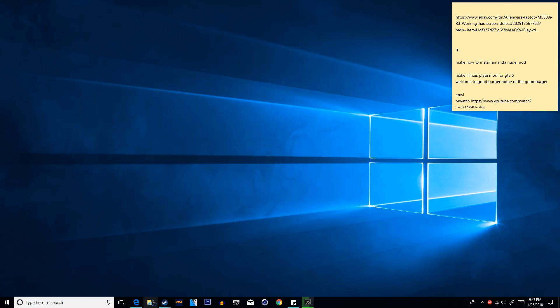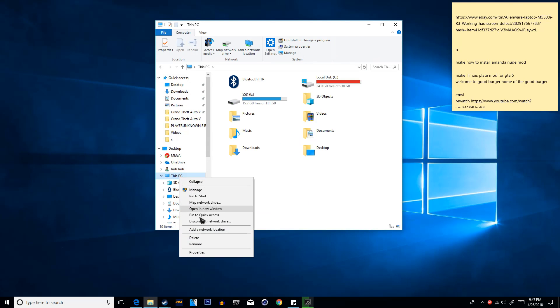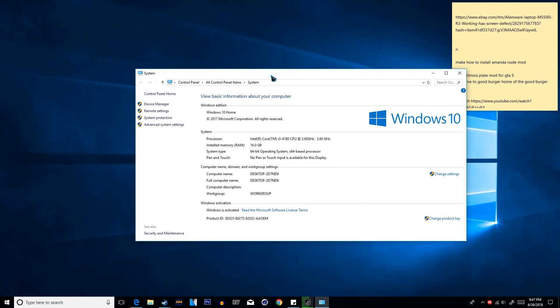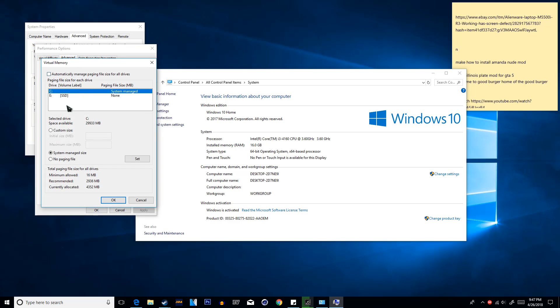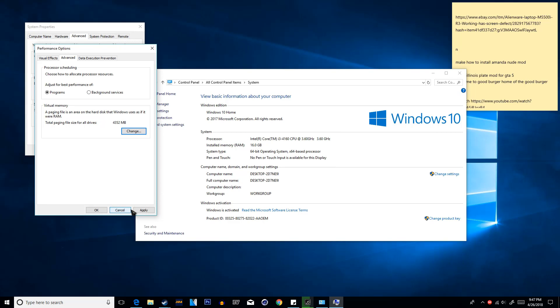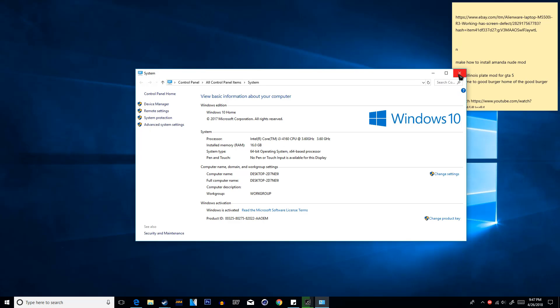Go ahead and open up File Explorer, right click on This PC, and then click Properties. Now click Advanced System Settings, then click Settings, click Advanced, and then click Change. Make sure you have Automatically Managed Paging Files unchecked, then click Apply. You will have to restart your computer, so I recommend doing all these fixes first and then restarting your computer last.